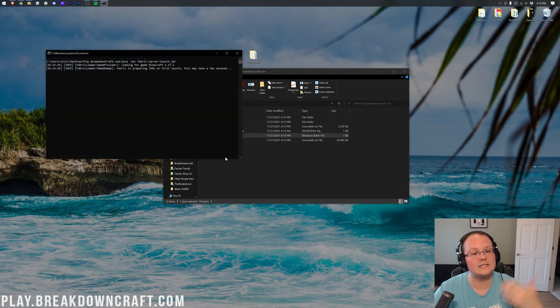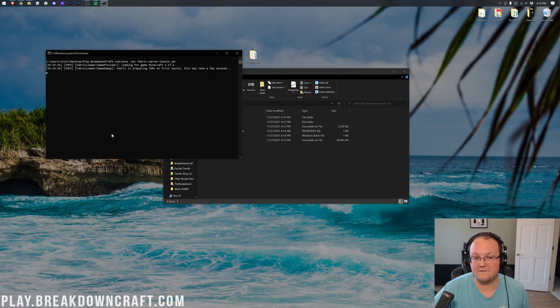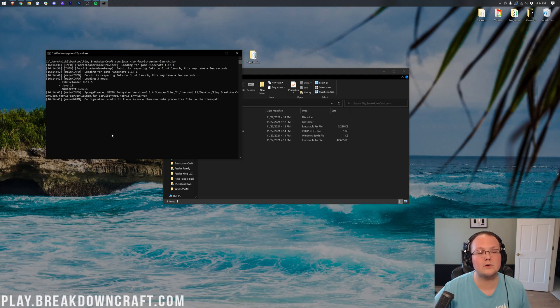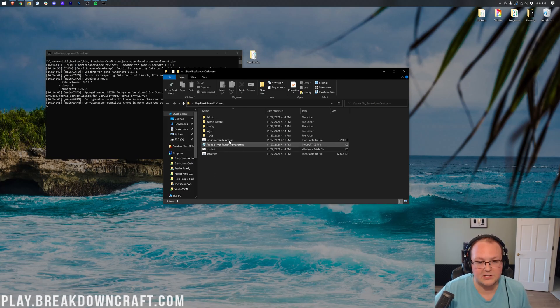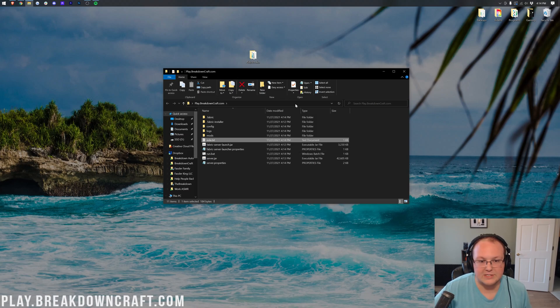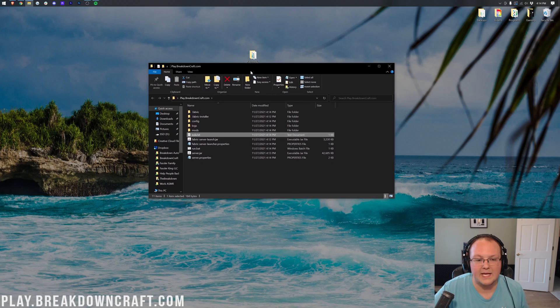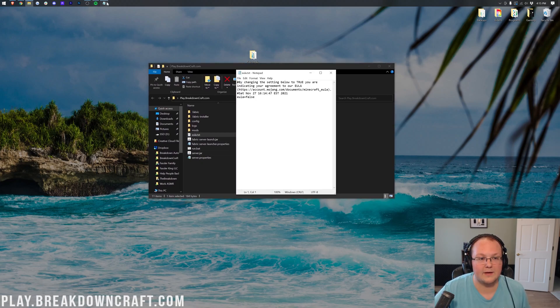Double-click on run.bat and it will start the server. It will take a minute but it's going to eventually fail — because you need to agree to the Minecraft EULA. Let it run; it generates files like a mods folder and logs, then closes. You should now have an eula.txt file that you can open with Notepad.